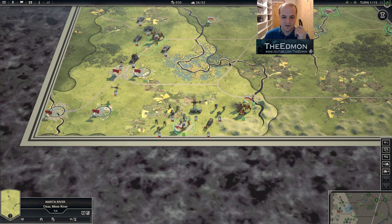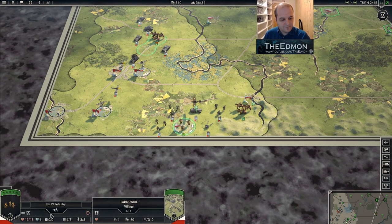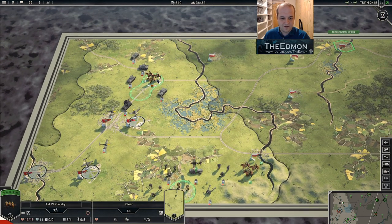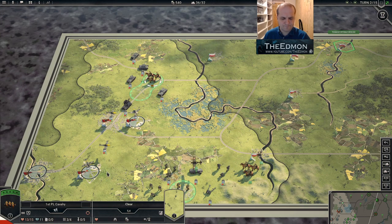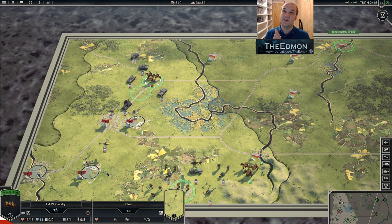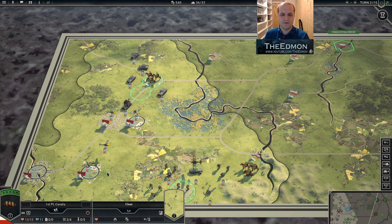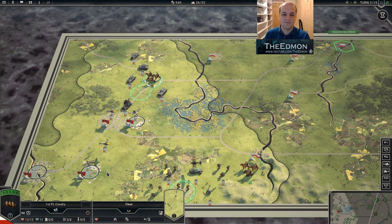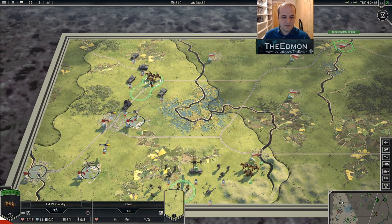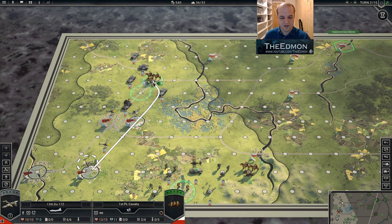These units are now 6 suppressed — they took 2 suppression earlier and then another 4 at the start of their turn. The cavalry is now up to 11 suppression. How surrender works: if you do more damage than 66% of base suppression, they may surrender — you get a roll on it. The ideal way to get a unit to surrender is to completely suppress it and then deal just 1 damage. That's usually how you get the job done.